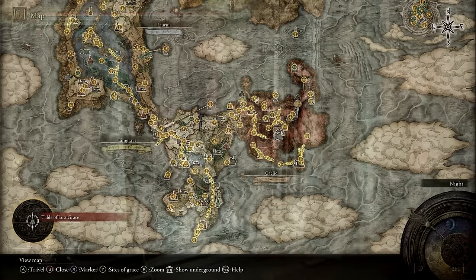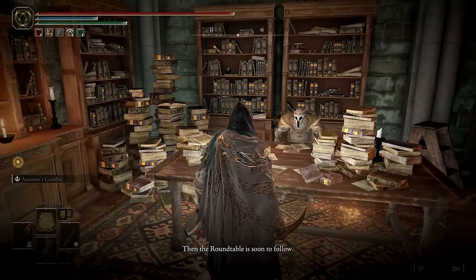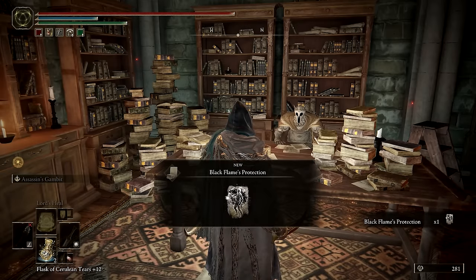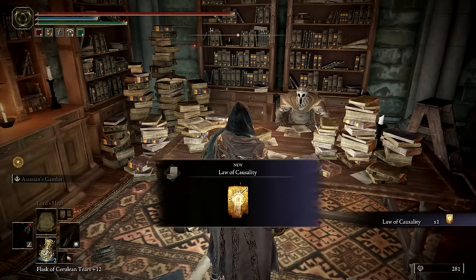While you're at it, you can return to the Roundtable Hold and speak with Gideon, informing him about your various discoveries. This will culminate in the completion of Gideon's quest and obtaining multiple useful spells and rewards, the last of which is the Law of Causality Incantation.